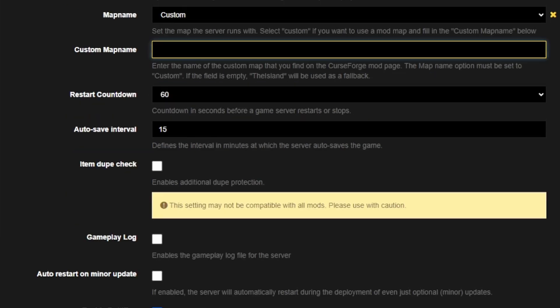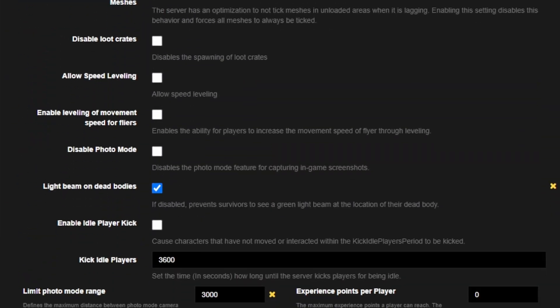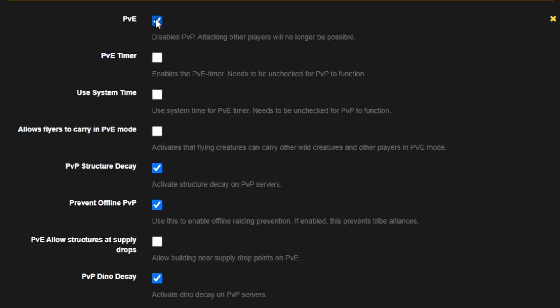The next thing to look at before starting your server is the PVE and PVP settings. If you scroll down to PVE, you will see I have ticked PVE, which simply means player versus environment. By default, this is actually turned off, which means it's going to be player versus player — meaning you can damage other players, their dinosaurs, and their structures, and vice versa. Depending on what play style you want, make sure you tick the correct button.